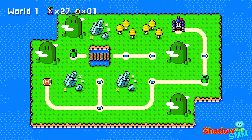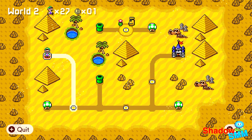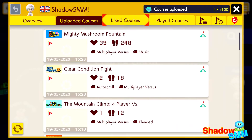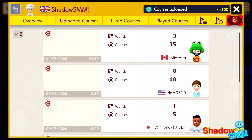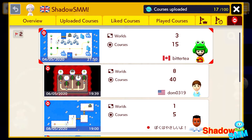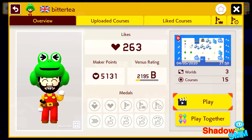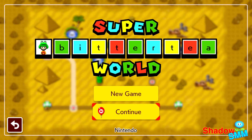Now one thing I'm confused about is - now I've completed world one, will I be able to access world two again after I've left? So yeah, we're in world two now. If I quit playing and press play... continue. Okay, so now if I go to my profile - you can see on the right there's like a Mario balloon, this is going to be Super Worlds. It was this one, yeah.